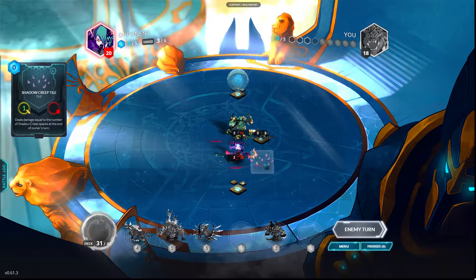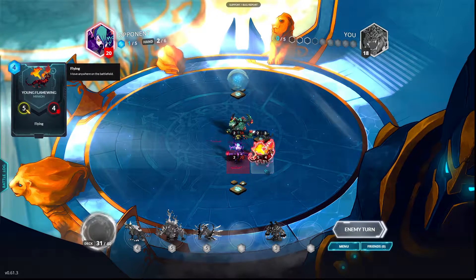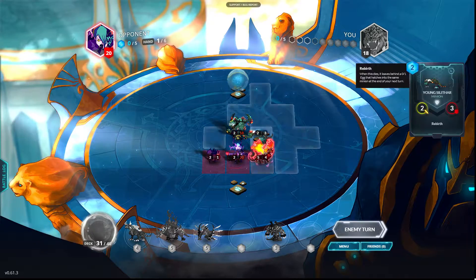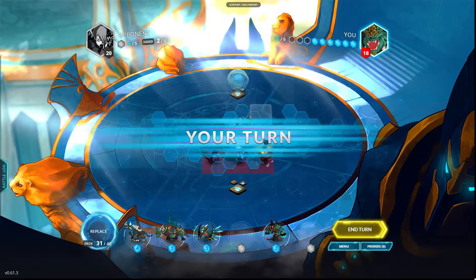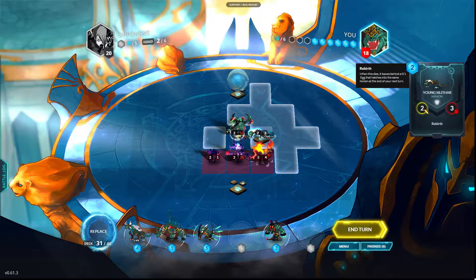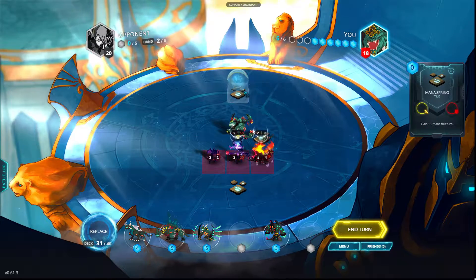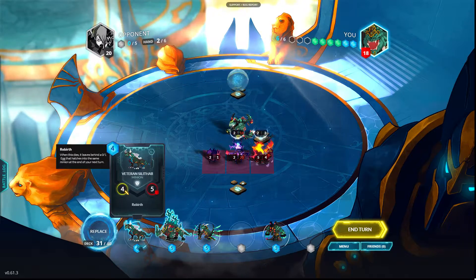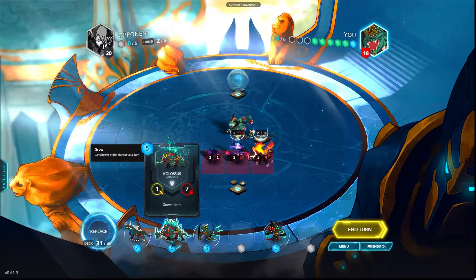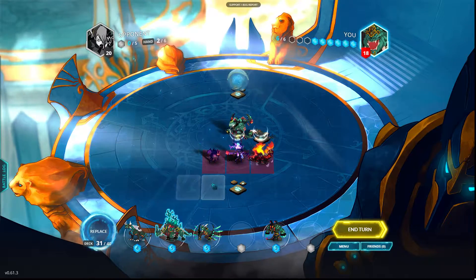This is Shadow Creep — if a character is on Shadow Creep it gets additional damage. Now we have a choice to make our Silithar bigger with the Gazer. If we take the mana spring we can actually play an additional minion, which would be the Fetched Silithar. Colossus here is a strong, sturdy minion which would probably be very good in this matchup.